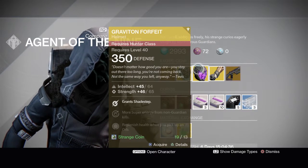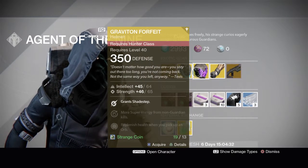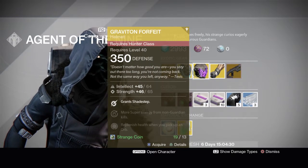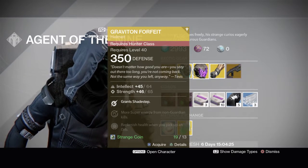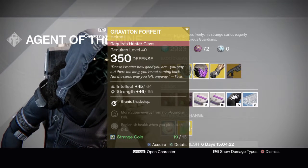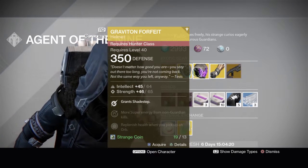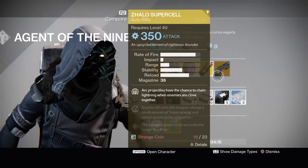There's also a helmet for the Hunter class which looks really cool — it's called the Graviton Forfeit. It grants Shadestep, which is a good move for the Nightstalker class, more super energy from non-Guardian kills, and replenishes health when you pick up an orb. That one is 13 strange coins.